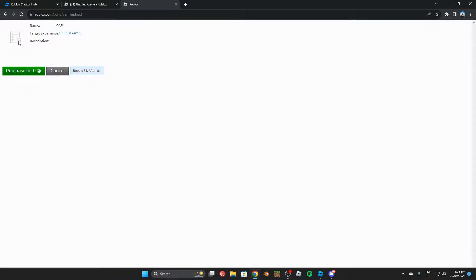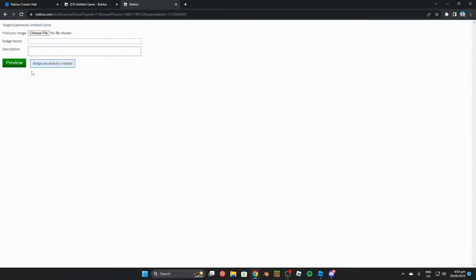Once you've filled out those areas, click Preview and it will show you what your badge will look like. Your image may not load straight away because it has to be reviewed by Roblox. You can see the badge name shown there. Then click Purchase for zero Robux — badges are completely free. I believe the first five badges are free, and then you pay around 100 Robux per additional badge, but use your badges wisely.